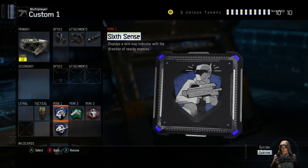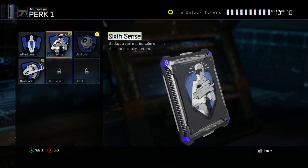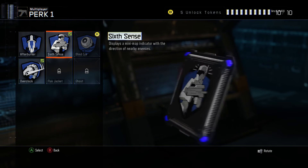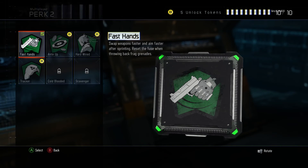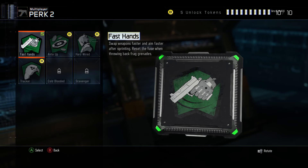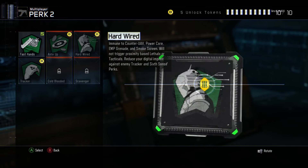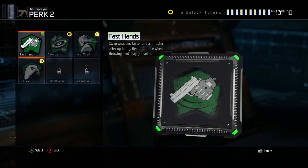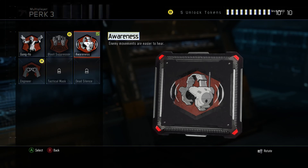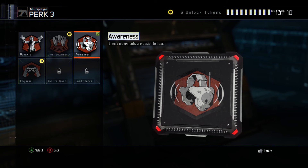You should choose Six Sense — it's an awesome perk. You can see anybody on the mini map that's really close to you. Fast Hands is also really good; it lets you swap weapons really fast so that in a gunfight you can switch out and kill the person without having to switch weapons slowly.